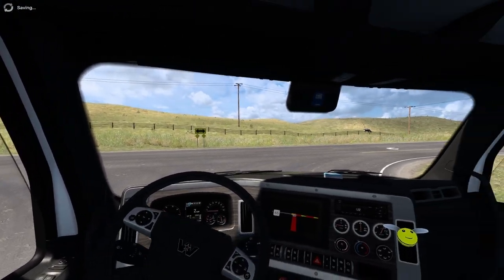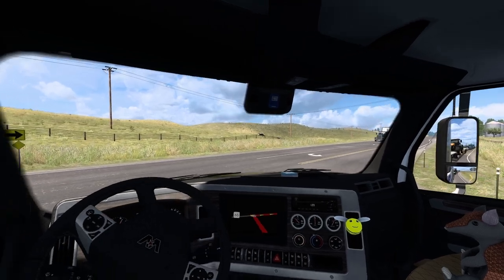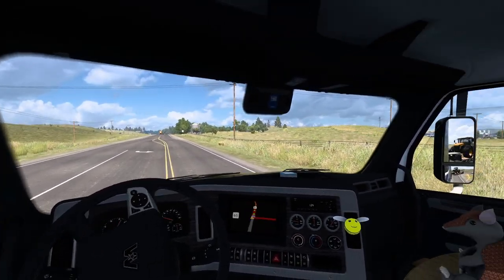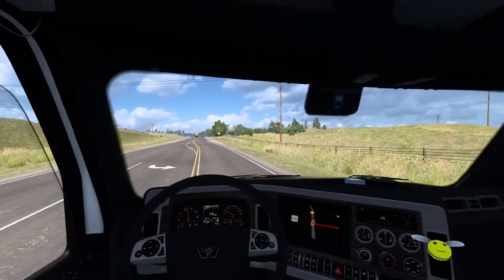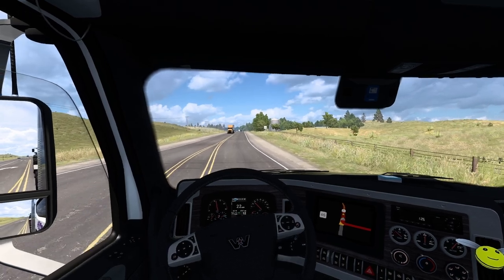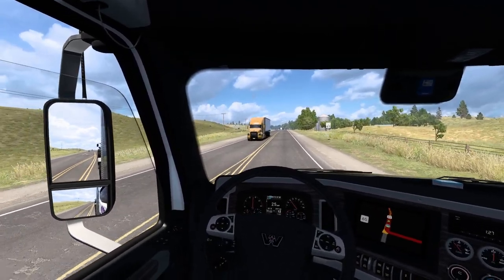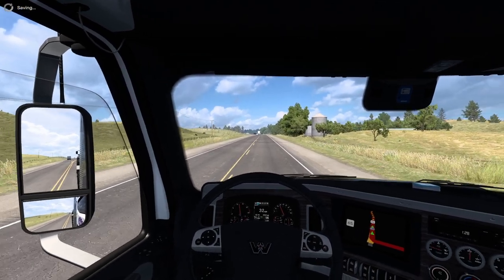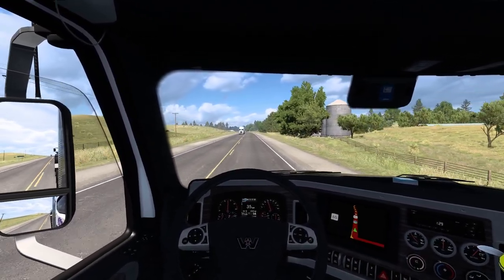I'm excited to see some new territory here. We've actually got some rolling hills — I think these might be the first hills I've seen so far in Nebraska. Maybe not, but it certainly seems like they're quite uncommon. We're turning onto Highway 83. It's a nice day in the game; in-game lately I've been getting a lot of rain, so it's nice to have some sunlight today.